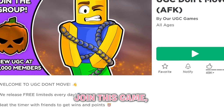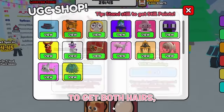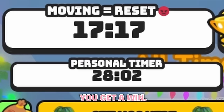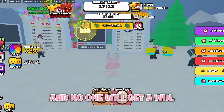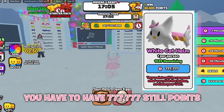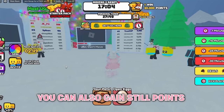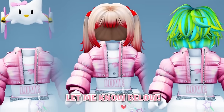Join this game, UGC Don't Move. To get the free hairs and item, press this button right here. To get both hairs, you have to have 55 wins. To get a win, this timer at the top has to go all the way down to 0 — every time it goes to 0, you get a win. But if anyone in the server moves, the timer will reset and no one will get a win. So do not move. And to get this white cat help accessory, you have to have 777,777 still points. To get still points, all you have to do is stand still. Which item is your favorite? Let me know below.